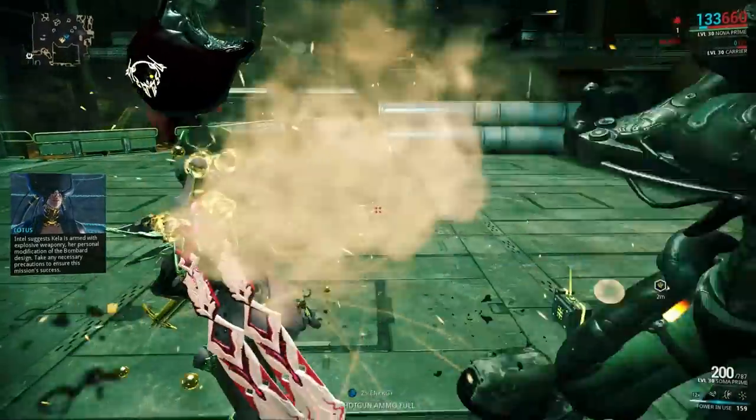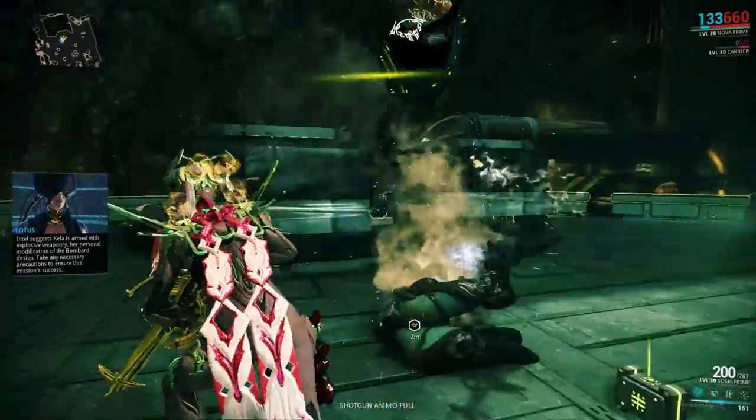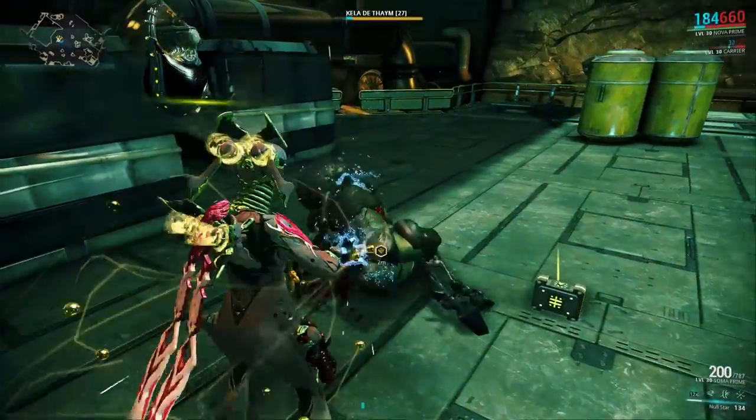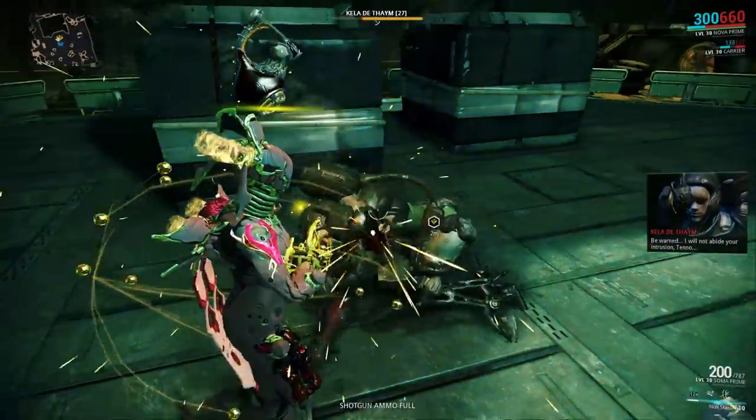My Null Star is activated — I triggered it again and here you can see the damage output. With the blast damage your enemies will be knocked down, which is a nice bonus.